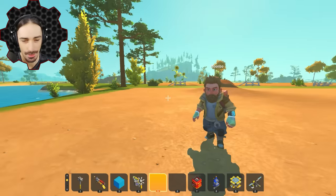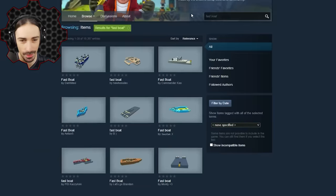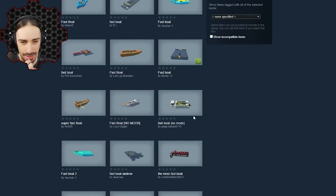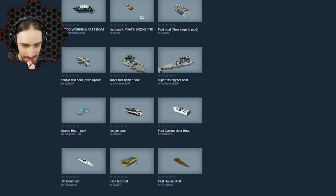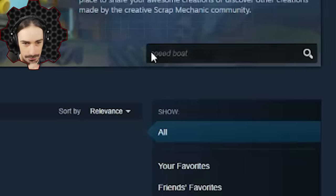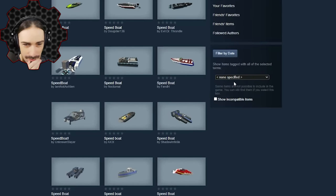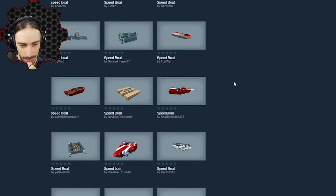Get on the workshop and search for your boat — you can use whatever search terms you want, you just have to find something that qualifies as a boat. The tough thing is it can look really good but might just be an aesthetic build. It also has to be able to turn. I'm going to subscribe to this one — it looks good, it's got something.